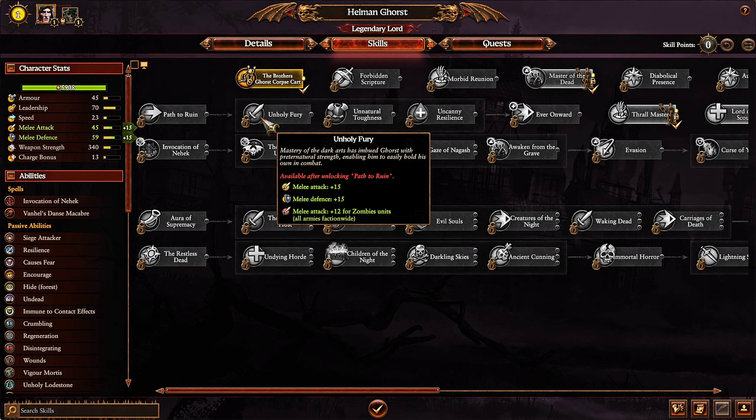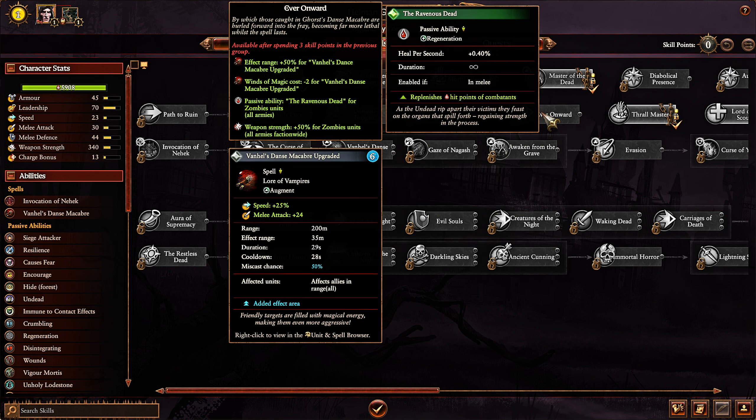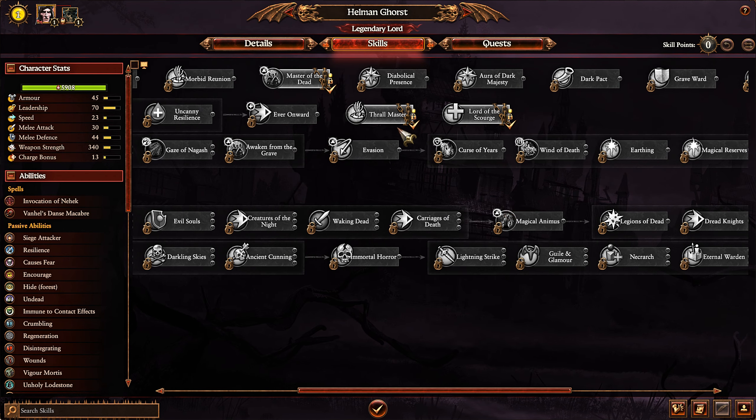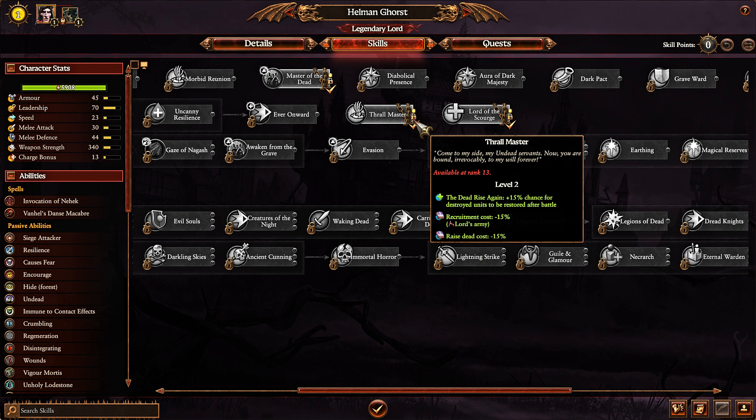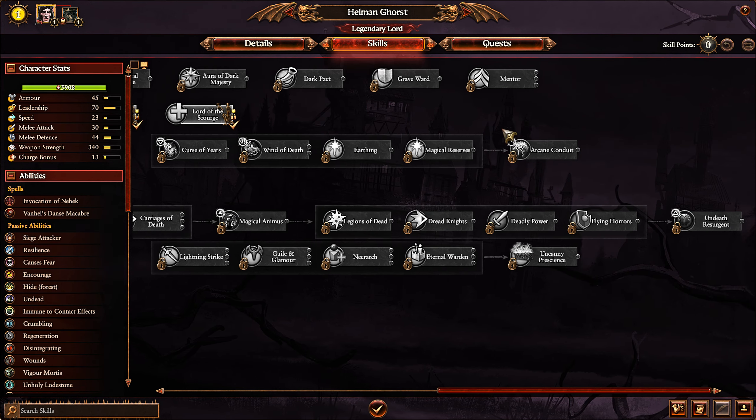His special skill line is where things get absolutely insane. He gets 12 melee attack for all zombies faction-wide, 10 ward save, and a battle healing cap increase of 500%. Then he gets 'Ever Onward,' which gives zombies the Ravenous Dead ability, 50% weapon strength, with a magic cost minus 2 for that ability. The Ravenous Dead is really the key aspect here — it means zombies will be constantly replenishing HP while in combat. There are also significant benefits for casualty replenishment and upkeep for zombies and skeletal warriors.